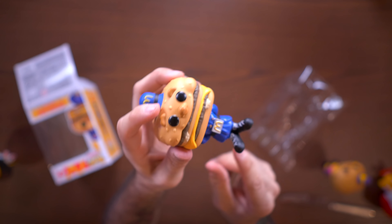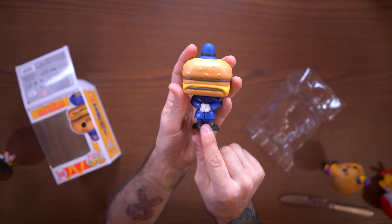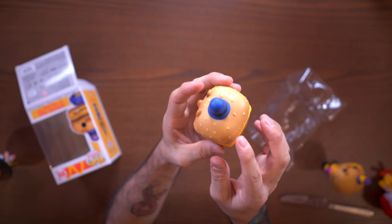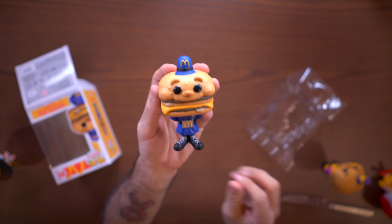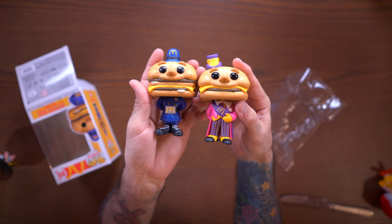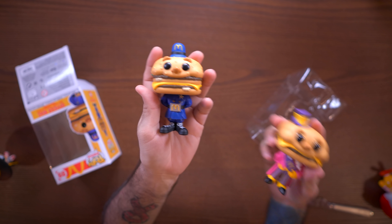Officer Mack has a little McDonald's belt buckle, a little star badge at the top, bigger boots, hands behind his back, the sesame seed bun on top, and a little McDonald's police hat. There's the two burger heads next to each other — Mayor McCheese and Officer Mack. Out of all these so far, my favorite is Mayor McCheese, but we have one more pop to go.